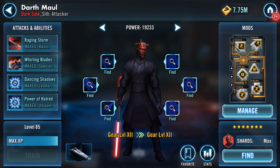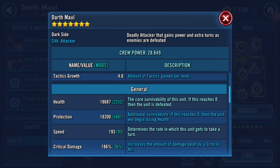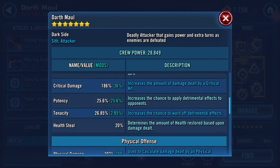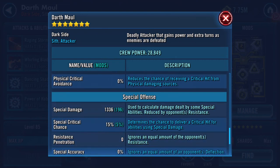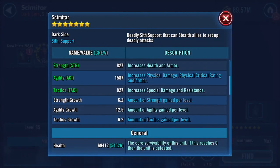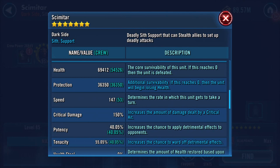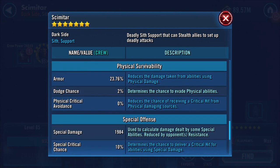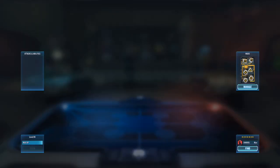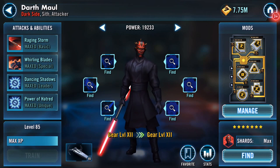I've got a gold Darth Maul! Numbers-wise for him — I didn't clock any of them, actually, I've got to be honest. He gained one speed, actually. I'm pretty sure he was 192 before — I won't rewind it. But here's all his stats now. Not one bit of difference on his speed. I will be using him in ships and I will actually record a ship battle. But anyway, I wanted a gold Maul and I've now got a gold Maul.